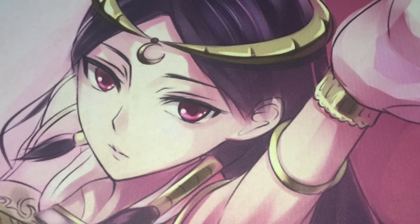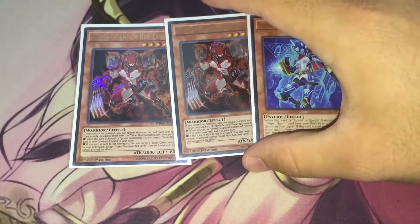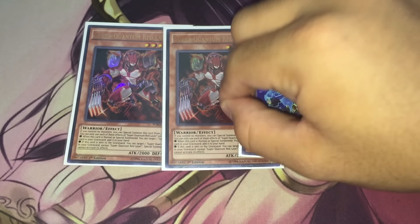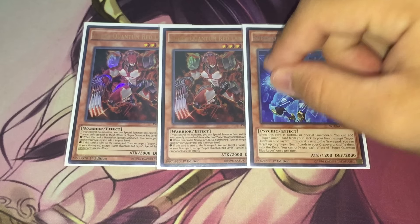Moving into our tribute fodder engines, we'll start with the Quantums. We have two copies of Super Quantum Red Layer and one copy of Super Quantum Blue Layer. I would personally try to bump Red Layer up to three, because just being a Cyber Dragon that doesn't require your opponent to have a board is really, really strong.